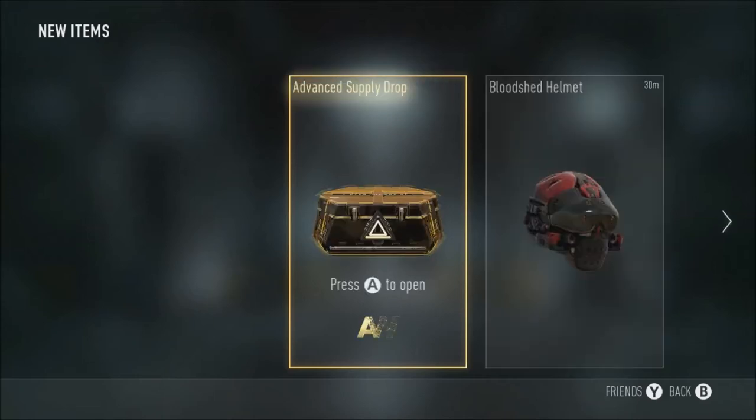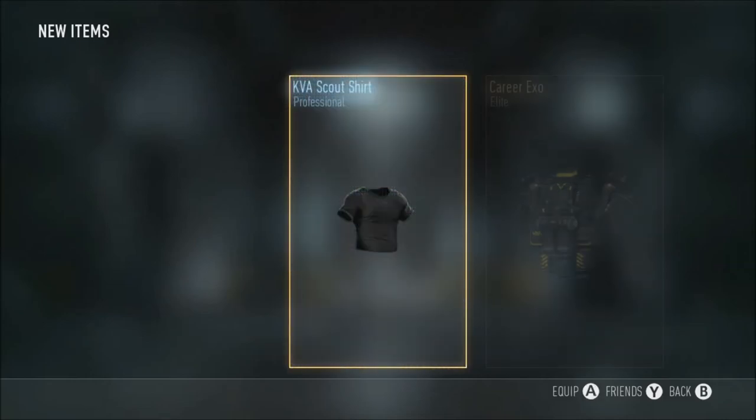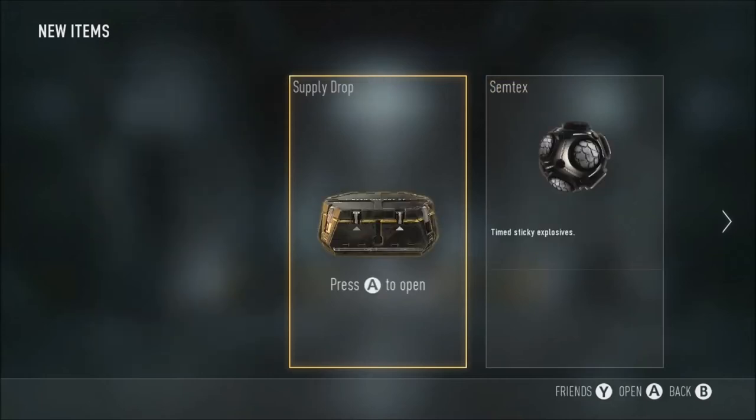Advanced supply drop - something good, something good. Scout ship Korea exo and the IMR Hushed. What is it with these shit advanced supply drops? When people open them online they get all amazing things in every advanced supply drop, but not me.